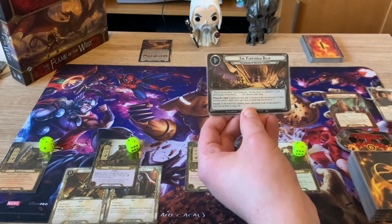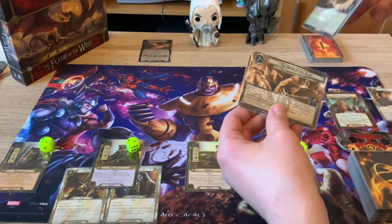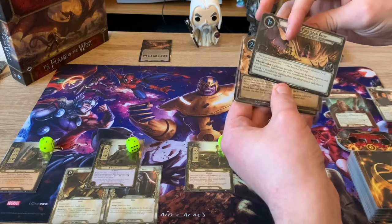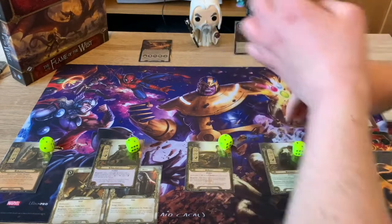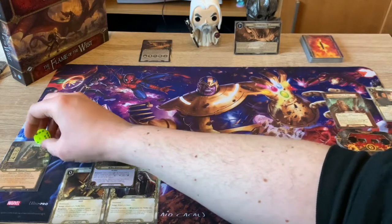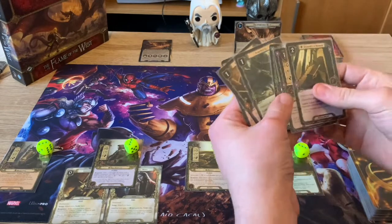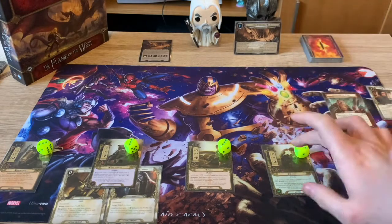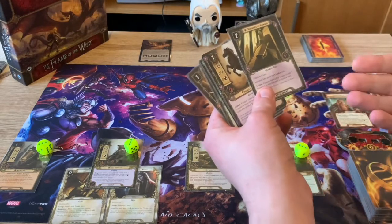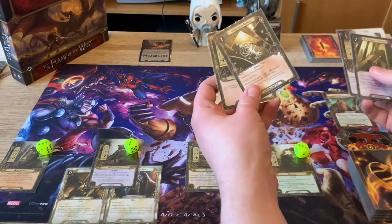When revealed, each player may add one resource to the resource pool of each hero he controls. Each player who does must raise their threat by three. In the planning phase, discard all cards from each player's hand, then advance to stage 2a. So we get one shot to get ready for the next onslaught. I'm going to increase my threat by three to add resources to my heroes - starting off with a threat of around 24. I draw six cards and I'm using the hobbit deck with great synergy and low threat.